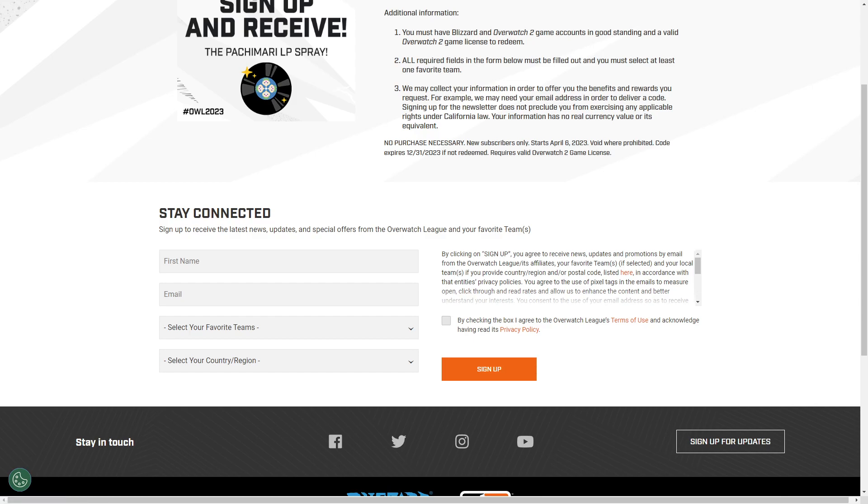Then within a minute or two, or maybe a maximum of five minutes, you should have received your code. Obviously it's going to be inside of the email. So once you receive the email, copy and paste the code into your Battle.net account.